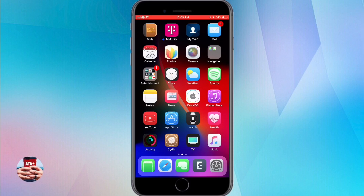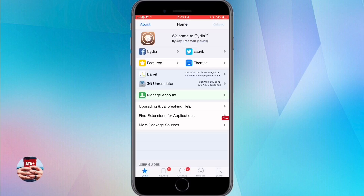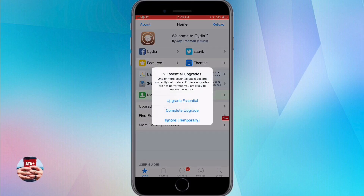I've been receiving notices in the comment section that the Cydia update helper didn't fix the issue — people are still receiving the essential upgrade notifications. I wanted to address that issue. I currently had the same issue where once I opened up Cydia, I would still receive the two notifications asking me to upgrade the essentials. I thought this had been fixed by the update helper app.